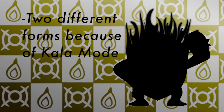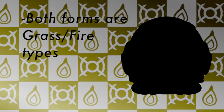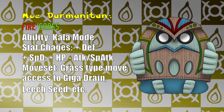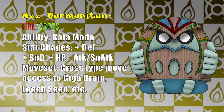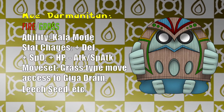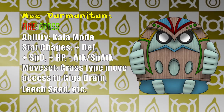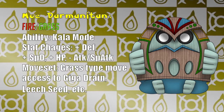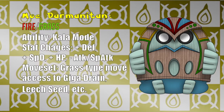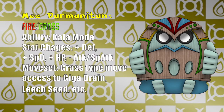Since we have a form change happening, we have two different forms to show off for our designs. Both forms will be Grass-Fire types, a combination that everyone has been anticipating for Generation 7. Here is what Moe Darmanitan would look like. In this form, Darmanitan has wooden armor that covers his body, suggesting the defensive form that he takes in this mode. This form makes him look like an extinguished Tiki Torch, as if he is protecting the flame within. The stats for this form would be nearly identical to Zen Mode Darmanitan, with perhaps more boosts in defense and special defense. With access to Grass-type moves like Giga Drain and Leech Seed, Moe Darmanitan could take super effective hits and then heal up with a subsequent attack.